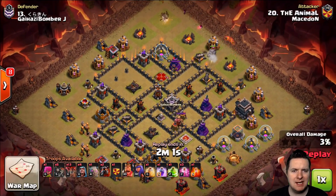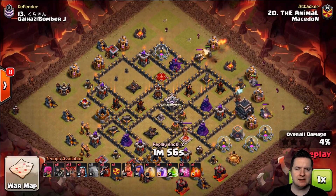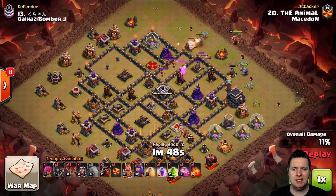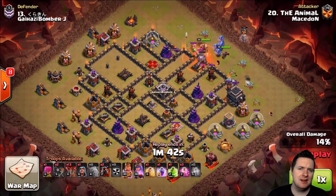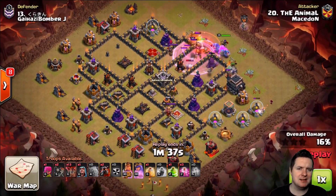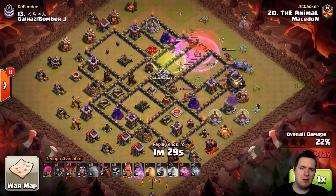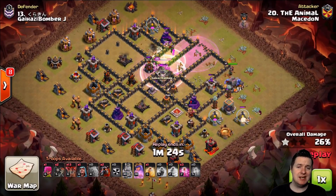We got one Golem coming down on that Cannon and another Golem coming down on this Mortar. Wizards on the back end creating a nice little pathway, and the Wall Breakers are going to come right down at that Cannon. Out come the Valkyries and the Baby Dragon, Wizards — and we've got four air defenses in a line row. Similar but a little different base layout, and a good handful of Wizard Towers. But the Queen is in the way — she is going to go down, and he's going to jump right over to where the other two air defenses are.